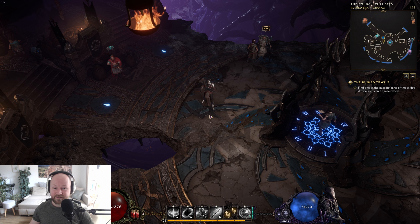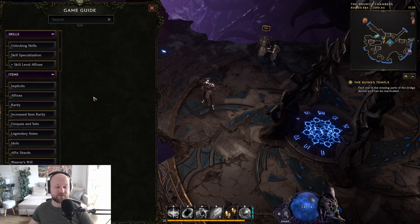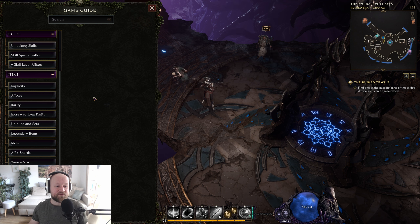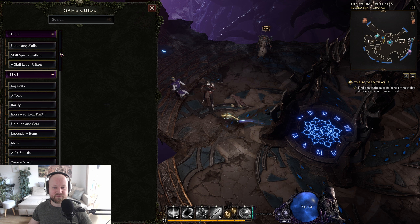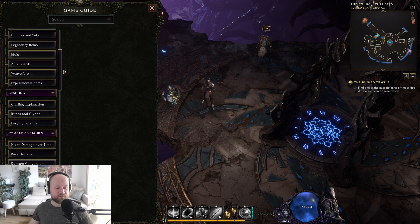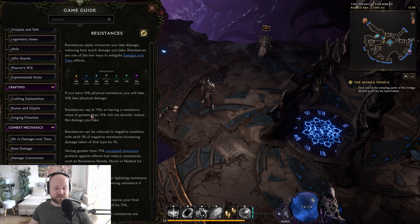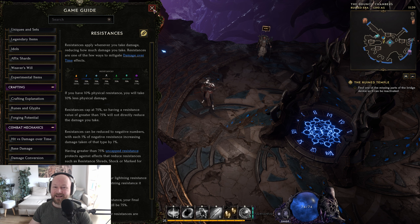Speaking of learning, my next tip is press the button G. G gives you the game guide — the in-game lexicon for basically everything in the game. This is super handy and is by far the best in-game guide from any game I've ever played. For example, if you look up resistances, it will tell you everything about them — including that there's a 75% cap on resistances. So if you ever wonder how anything in the game works, you can look it up here.